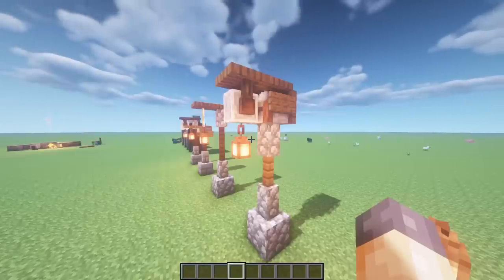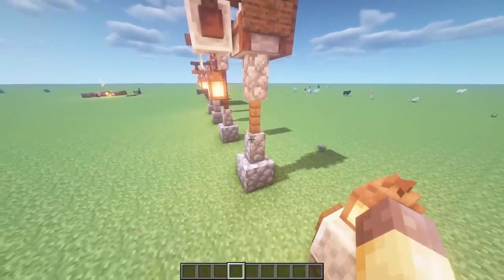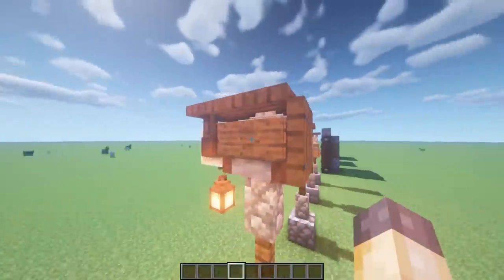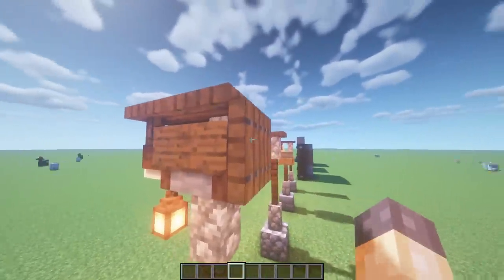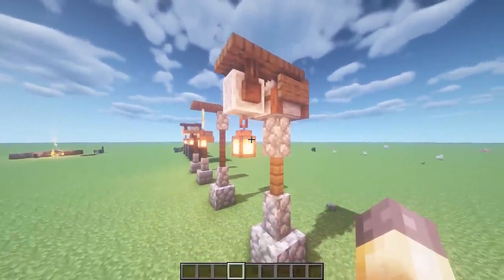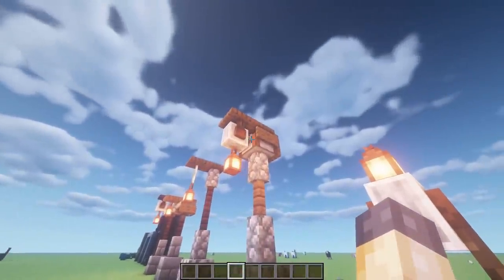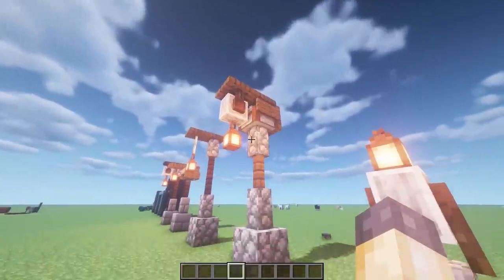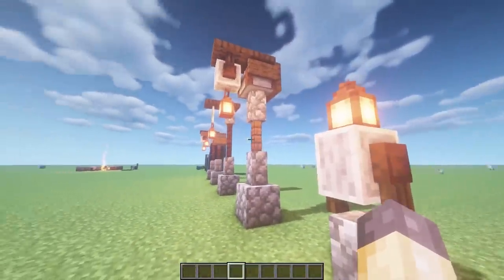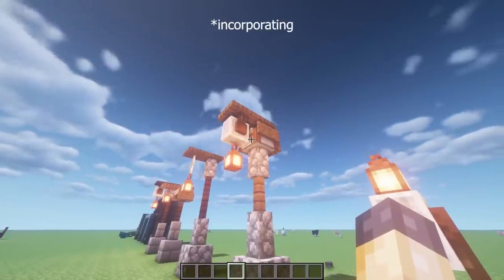This is my favorite lamp post design. I've got a wall, fence, wall, with a stone cutter there — I've surrounded it with some signs on either side and a trapdoor on the back on top. Then I've got a grindstone hanging down with a lantern underneath it. I really like how this one looks — it's got the animation of the stone cutter at the top. It's a cool way of using both of those different blocks.